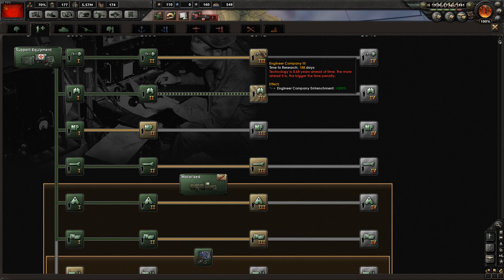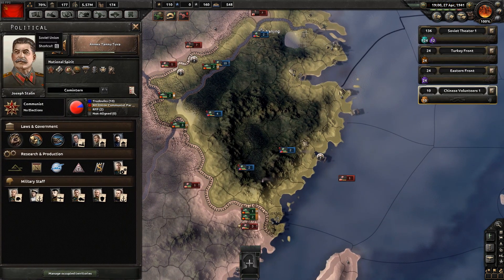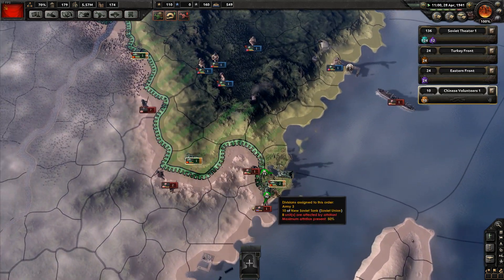I think we're going to go for Engineer 3. Engineer 3 is particularly good because it gives a boost to attacking over rivers and defense. It also gives extra entrenchment. Attacking over rivers is kind of nasty, so if it softens that blow a little bit, that's always nice.